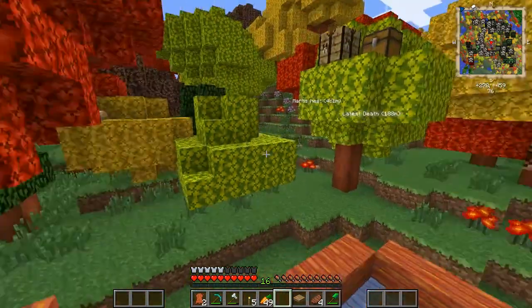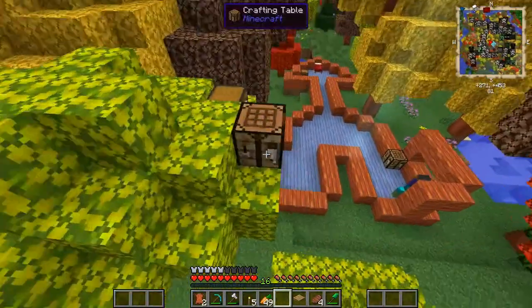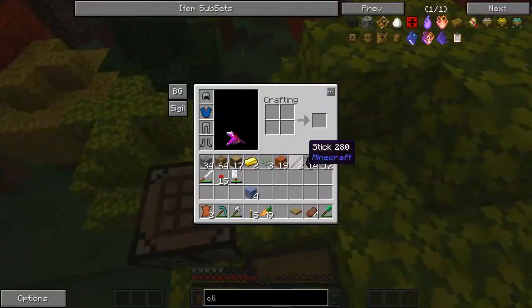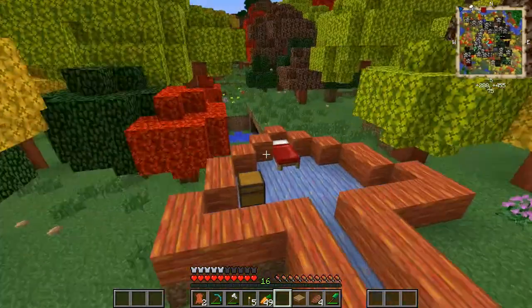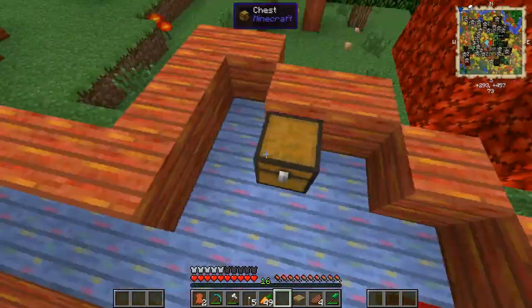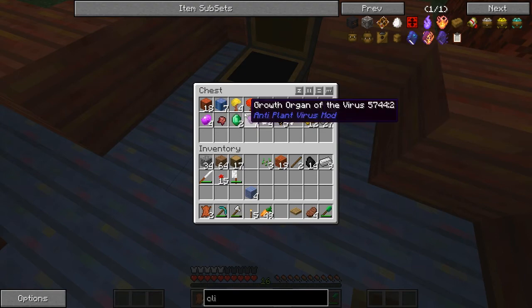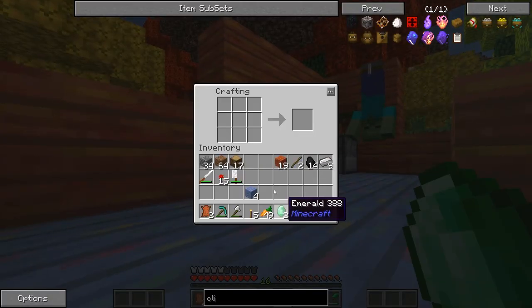We need an ink sack and a feather, plus iron. We need to get a feather first, so we need a sword too. I have emeralds - I do have a bunch of stuff right here. Let's store some of this. I'll finish up the house probably off camera - 90% is gonna be off camera - but we can make a sword out of this which is good.